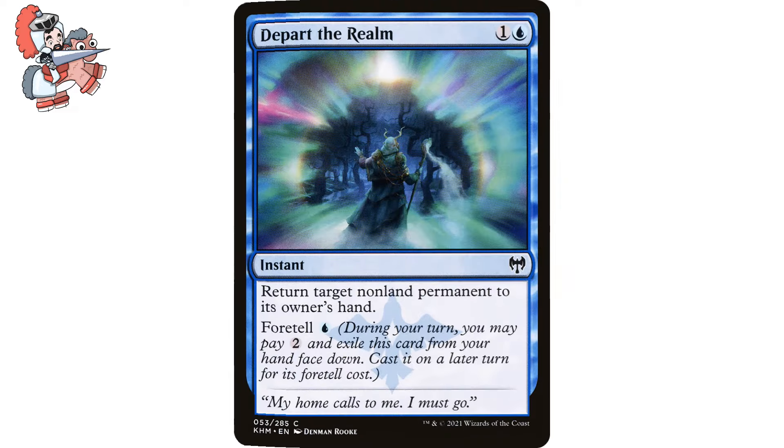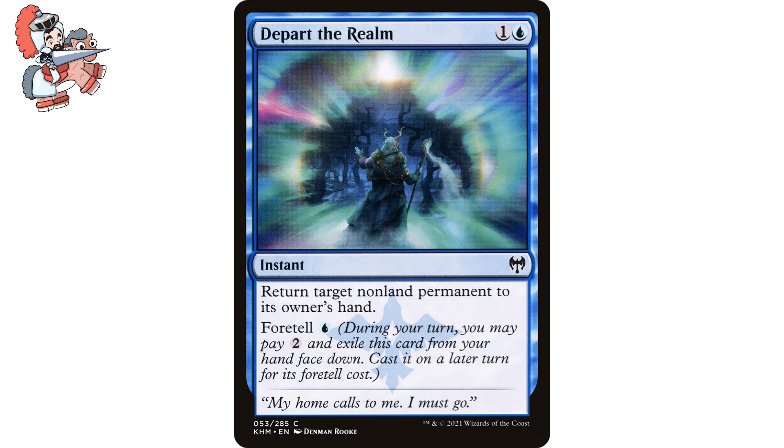Our first card up today is Depart the Realm. One and a blue instant from Kaldheim. It says return target non-land permanent to its owner's hand, and it has a foretell cost. So during your turn, you may pay two and exile this card from your hand face down, cast it on a later turn for its foretell cost, which is one blue mana. In blue, this is probably one of the most common ways to remove things on people's boards. Cheap spells that can bounce something back to an opponent's hand are plentiful in this game and in this color, but there are some spells that have a little bit of extra spice like this one here.